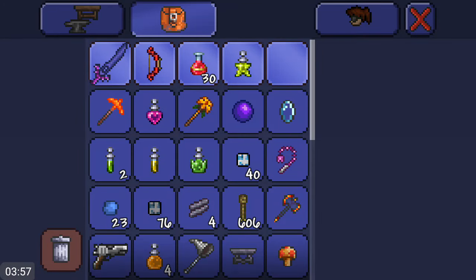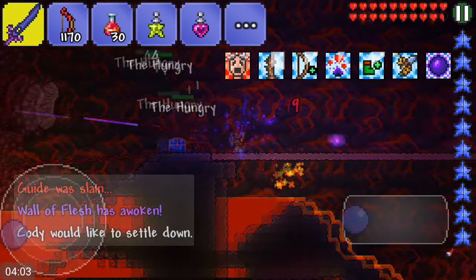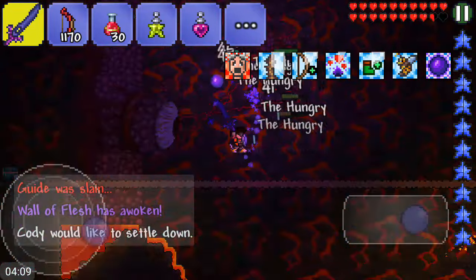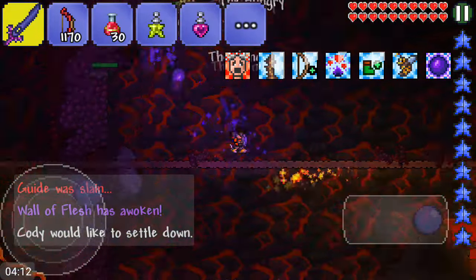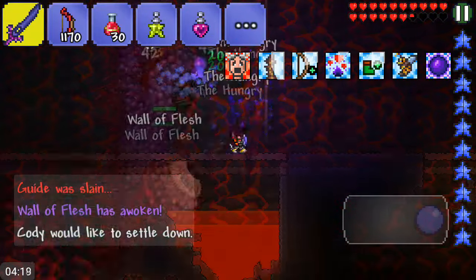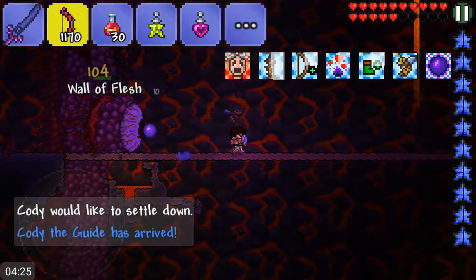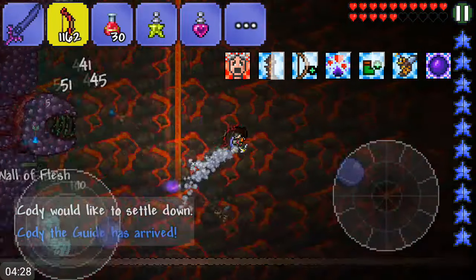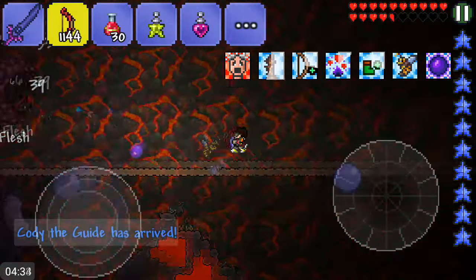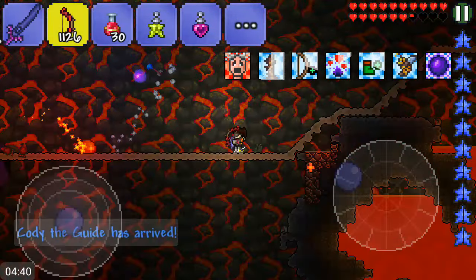I'm gonna use my Knight's Edge for this part. In let's play episode 6.5 we crafted the Knight's Edge and I found the Goblin Tinkerer off camera. I didn't feel like waiting for the let's play episode to be released to craft the op items like the Lightning Boots and the Obsidian Shield. I have to focus on the gameplay.